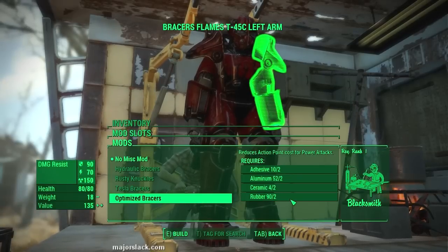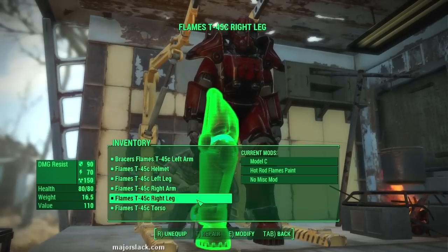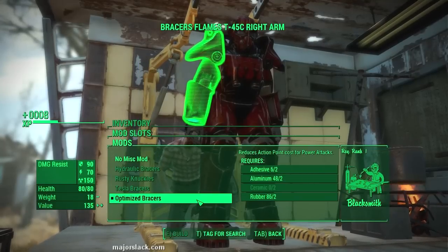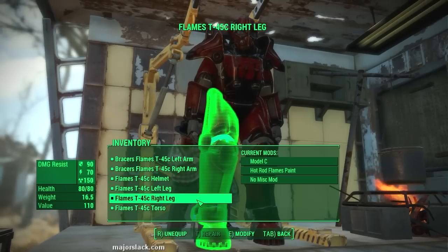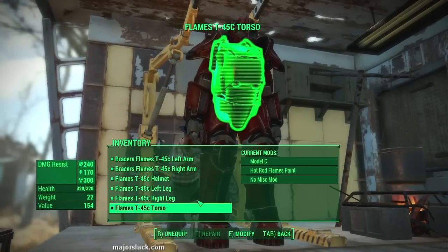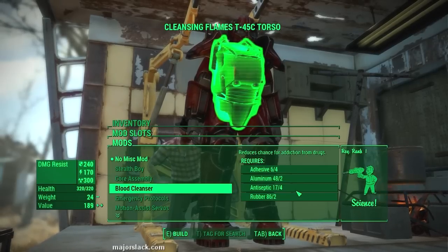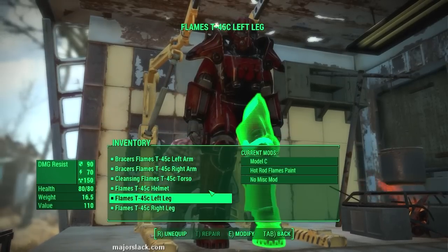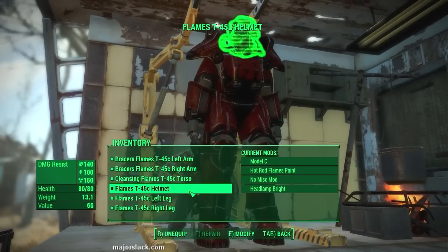The components cost is quite cheap: rubber, ceramic, aluminum, and adhesive. Get that on both arms — Optimized Bracers on both arms. Next, Torso Blood Cleanser. This will reduce the chance of getting addicted to drugs. Blood Cleanser reduces the chance for addiction from drugs — it only requires Science Rank 1, and the components cost is quite cheap. So let's get that. That is our Power Armor modded up.